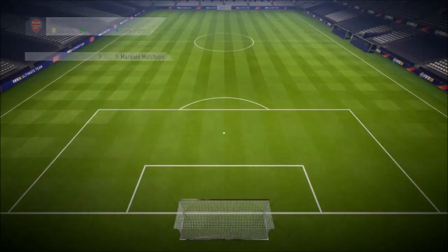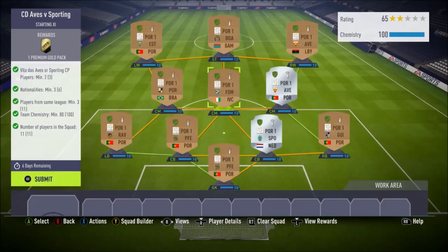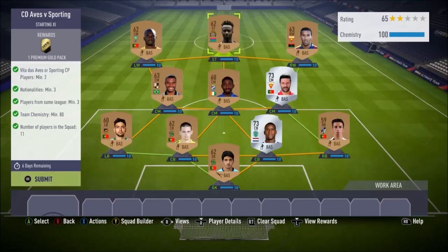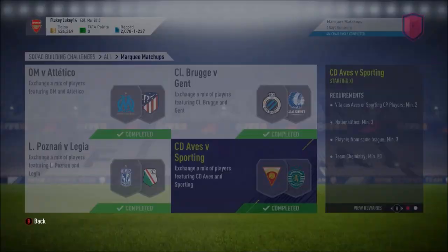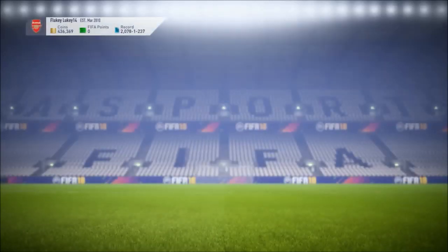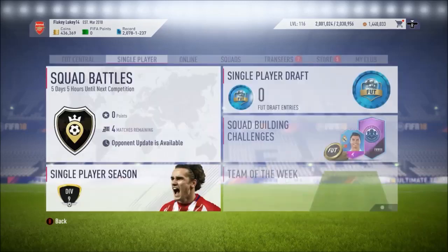As we get into our next one, we get Sporting. There's no team rating for this one so all I've done was just use Portuguese league players. You could use any league you want — you could just use League 2. I'm never going to use these players anyway so I don't mind just putting them through, and we only get 7.5k for that. We get a Prime Gold Players Pack, which I'm not a fan of to be honest. I'd actually rather a Mega Pack than a Prime Gold Players Pack.